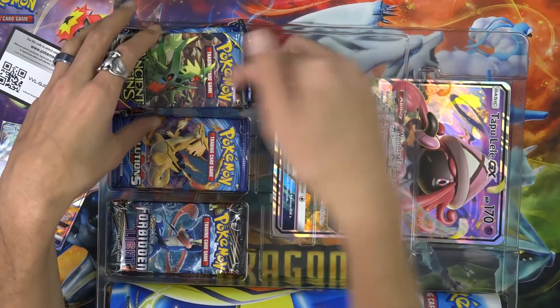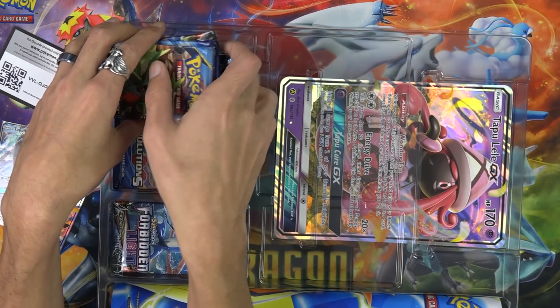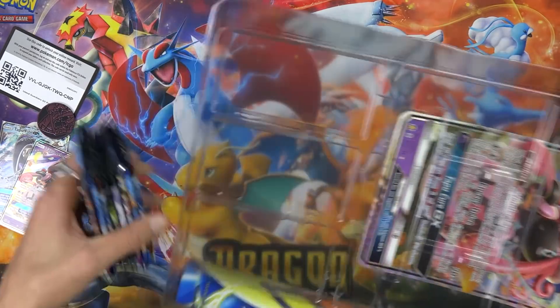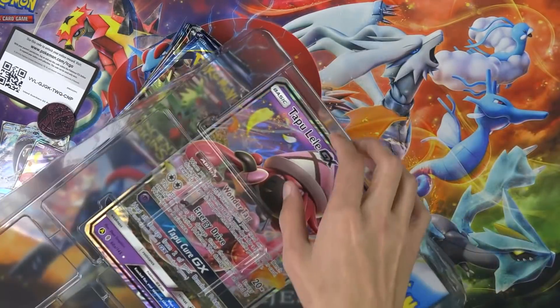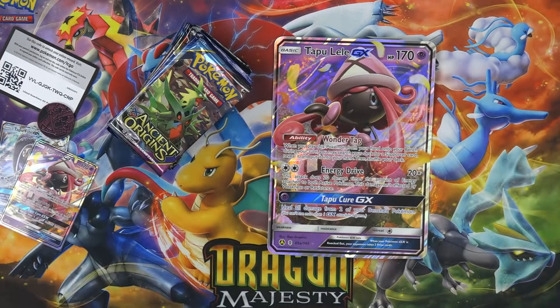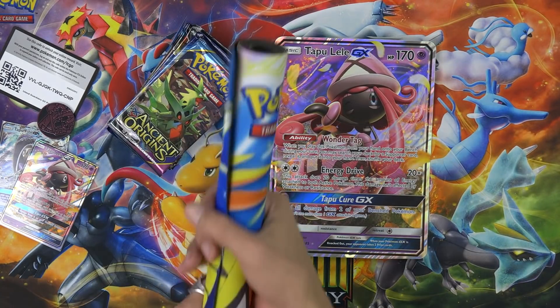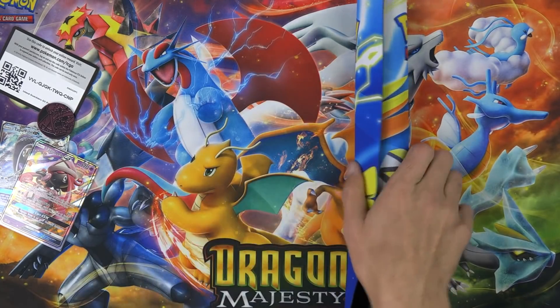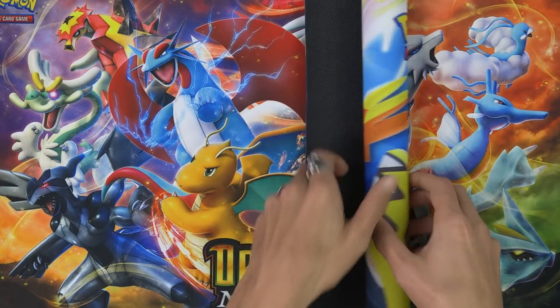Cool Stuff Inc is being super awesome — the link is in the description. If you use coupon code Darium5 at checkout it's 5% off any TCG product, including booster boxes, which means it's an $85 booster box of Pokemon — that's pretty insane. As customary, we're gonna go like this.